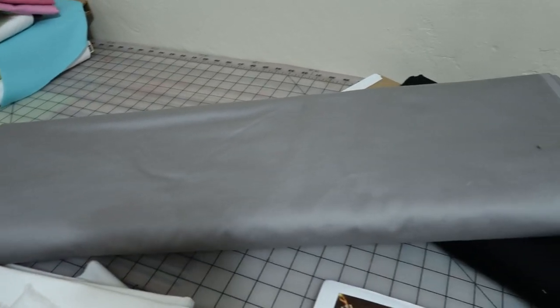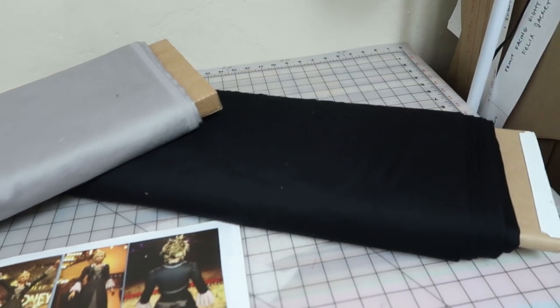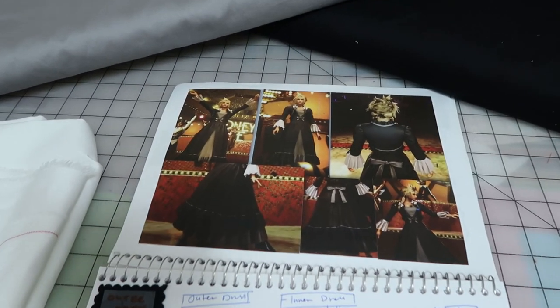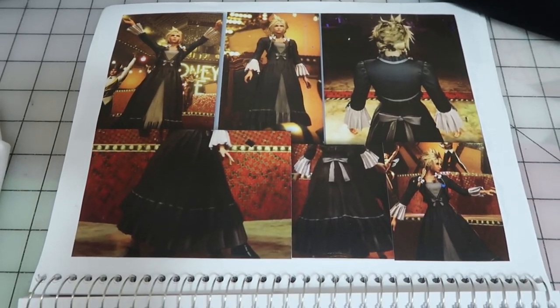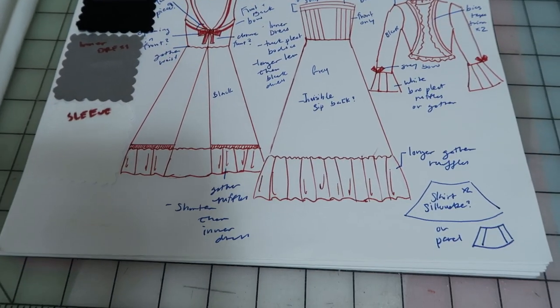Starting off with my usual, I have all my fabrics washed and ironed out. Having them on a bolt really makes the work progress easier. Along with all my research and reference I've gathered, I have all my sketches and breakdown of the entire costume which includes all the sewing notes and details for construction.